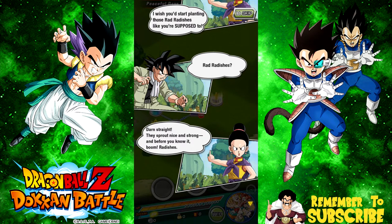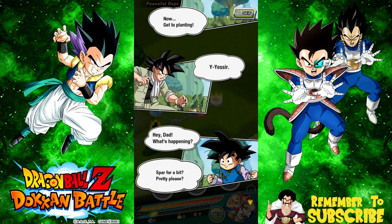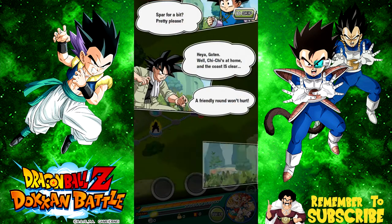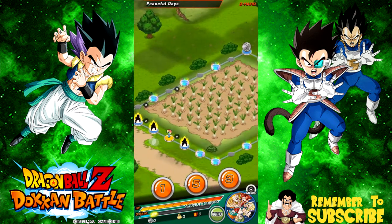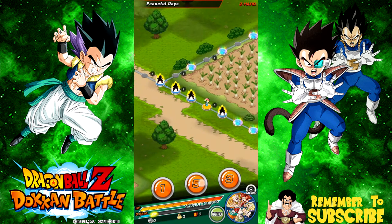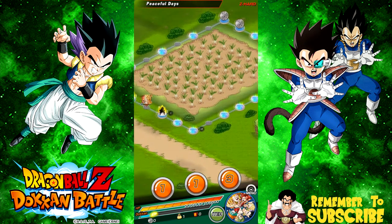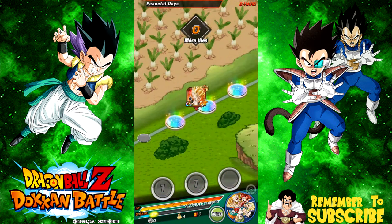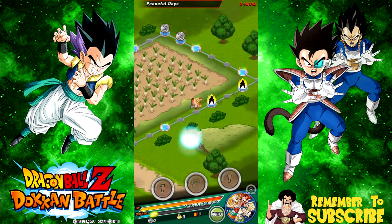Goten arrives and asks to spar. Goku says the coast is clear and a friendly round won't hurt. This is the stage — we're looking for all the radishes in here. I'm going for the mystery guy because I think he holds the large one — the Rad Radish XL. The rest are probably small radishes — Rad Radish times three. Supposedly you can get around 65 in one run. We got times four — let's see if we get close to 65.